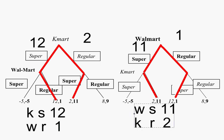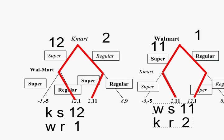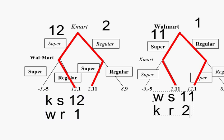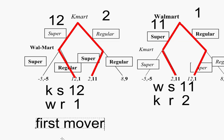Let's go back to compare. In the simultaneous game we had 2 Nash equilibria and couldn't really tell what would happen. In the sequential game, which of those 2 Nash equilibria occurs depends on who goes first. When Kmart goes first, they put in the superstore and get 12, while Walmart only gets 1. When Walmart goes first, they get 11 and Kmart gets 2. Clearly, who goes first does best. Kmart gets 12 when they go first and only 2 when they go second; Walmart gets 11 when they go first and only 1 when they go second. This game has a first mover advantage.